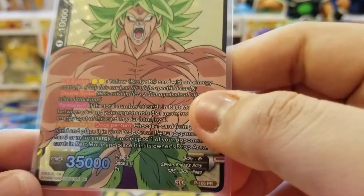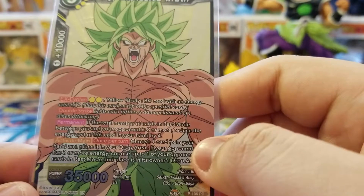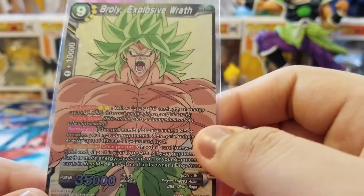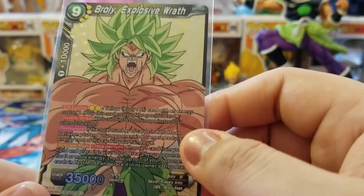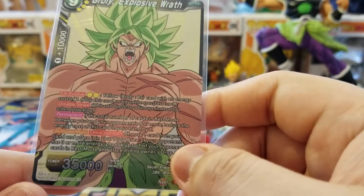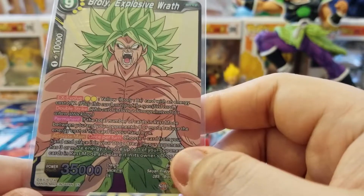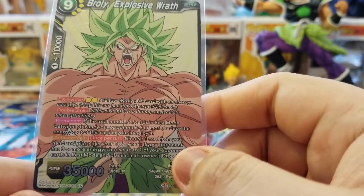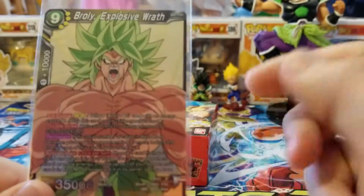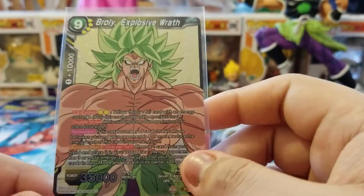This is a Broly card. It's an EX evolve for two yellow over a yellow Broly with an energy cost of seven — I think that's one of the Celebrations ones for Volume 3. It has Devil Strike permanent. If the total number of cards in rest mode between you and your opponent is eight or more, reduce the energy cost of this card in your hand by four — so it'd become a five drop. But you could EX evolve for two, so that's better.